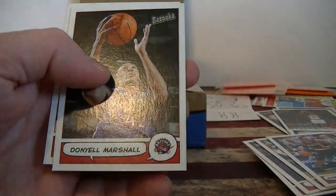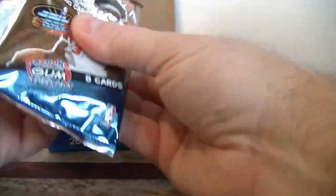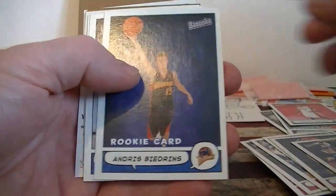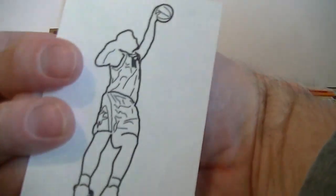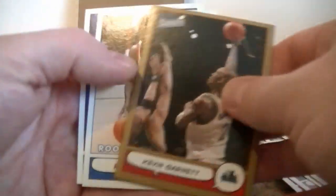Sato rookie card gold, Marshall and Boykins. Mini Arroyo. Luol Deng rookie card with a smoke — rookie. Three straight tattoos now. Started out with all the comics, now we're getting the tattoos. Kevin Garnett gold — that's pretty cool. Green, Kittles.